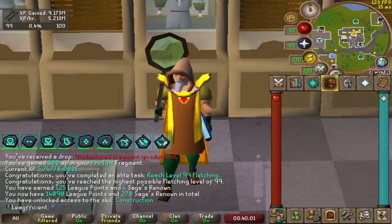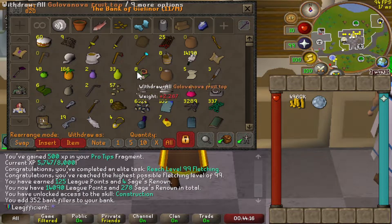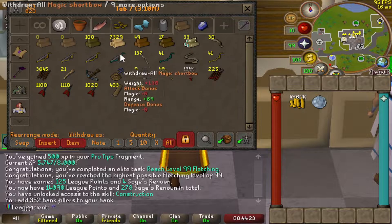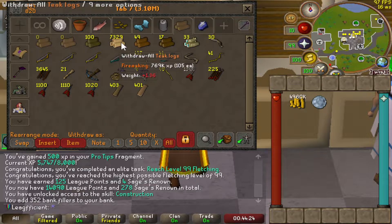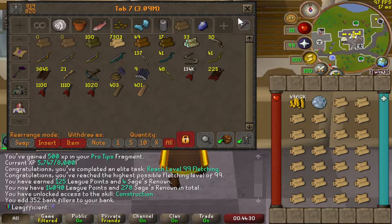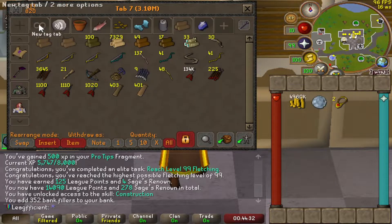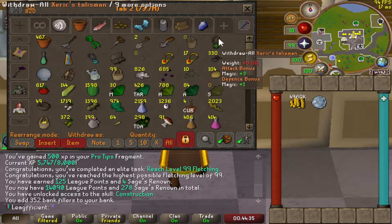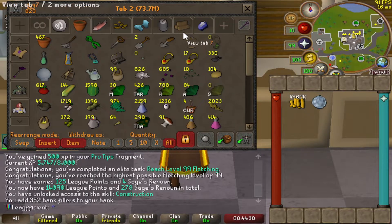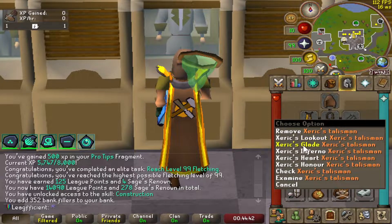For construction, we've got all the logs banked. We're going to do teak logs and my plan is to do mahogany homes. But if the XP rates from mahogany homes aren't that good, then I'm going to move on to just smashing out some construction in my own house. We've got just over 7,000 teak logs. For mahogany homes, I worked out I'm going to need to make about half of those into teak planks. My idea is to use the sawmill at the woodcutting guild.